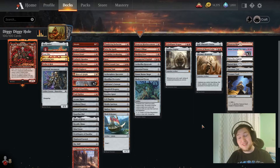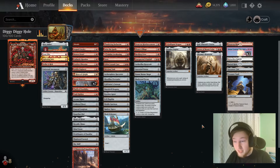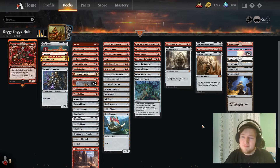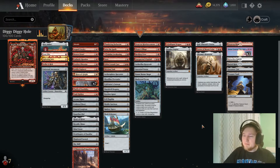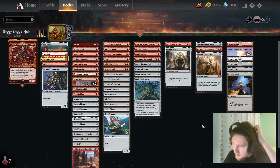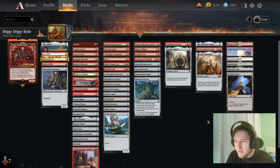Hello YouTubers, welcome to SfineDane. Today we are going to have a look at Magda Brazen Outlaw in her third role as she aims to win by going infinite using Paradox Engine, or just using the plan B of beating down the opponent with Dwarves and Dragons. This particular deck is a bit light on interaction, but we do have a very threatening gameplan.